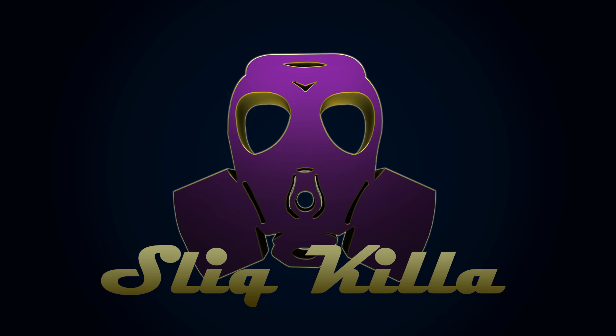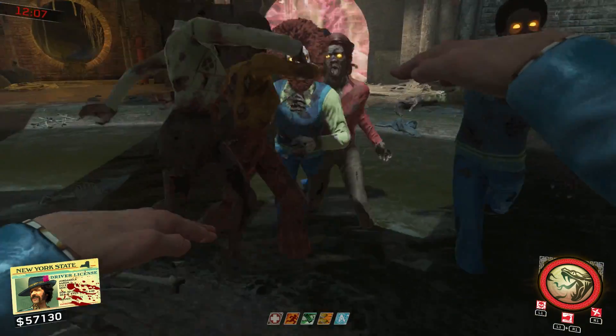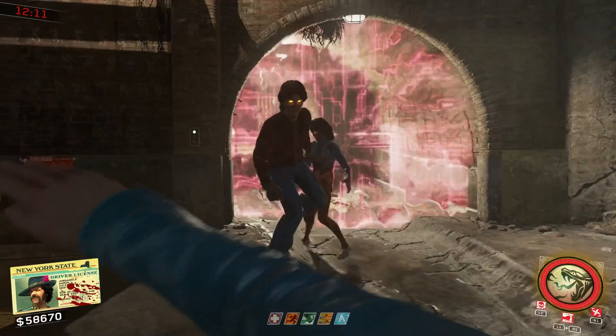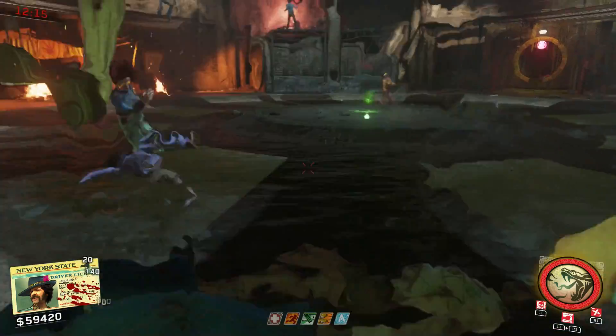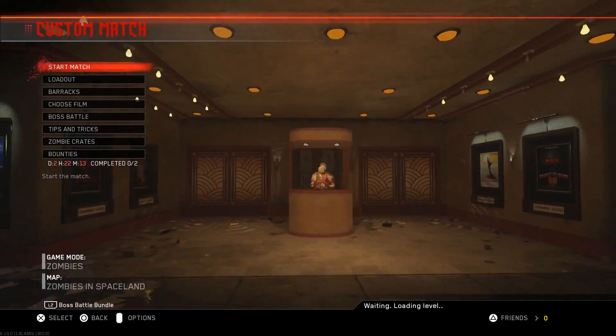No one cared who I was till I put on the mask. What is up my ninjas and welcome back to the dojo. What I'm going to show you today is a super easy XP farming glitch that you can do in the Shaolin Shuffle Rat King boss battle mode.